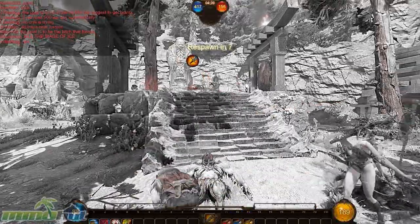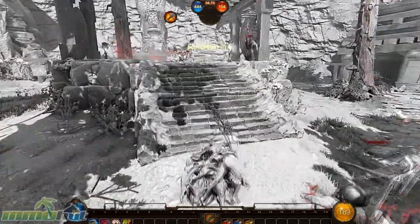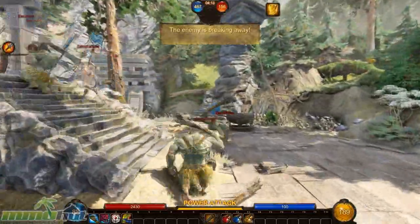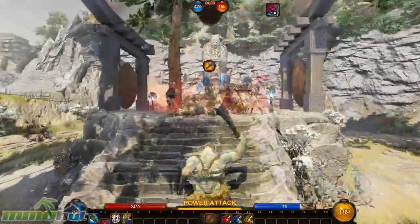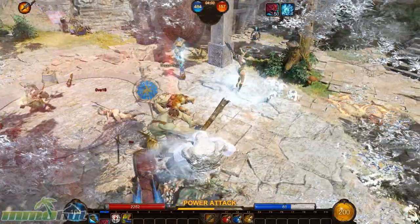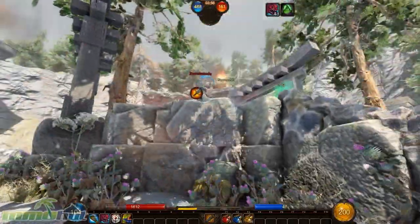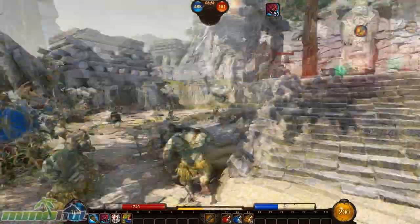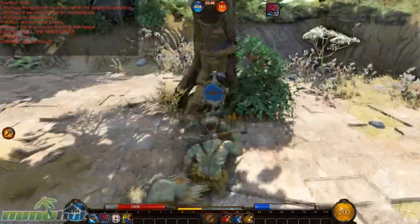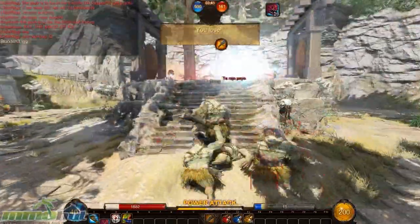One thing I don't necessarily like about the game is that it randomly chooses the game mode for you. There are four game modes: Domination, Capture, Meteor Mode, and King of the Hill — all random. Once you enter a match, you just hit play and get put into a game without choosing a lobby. You may not even know what mode you're playing, and the tutorial doesn't teach you anything about the game modes, so it takes a while to figure out what you're supposed to do.